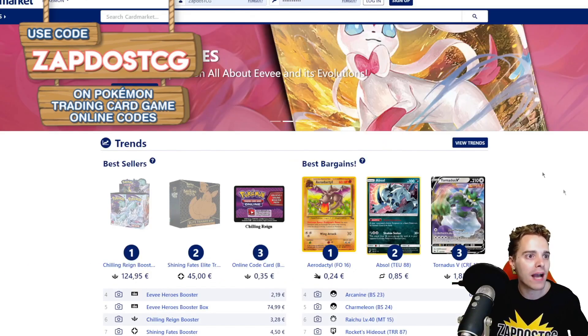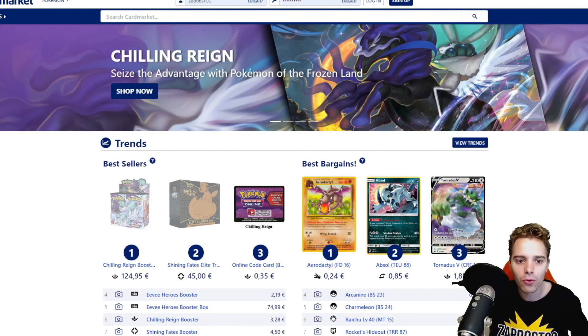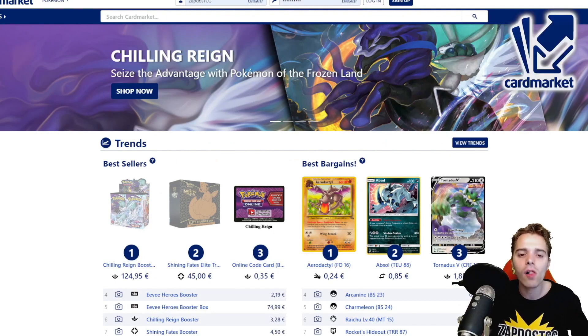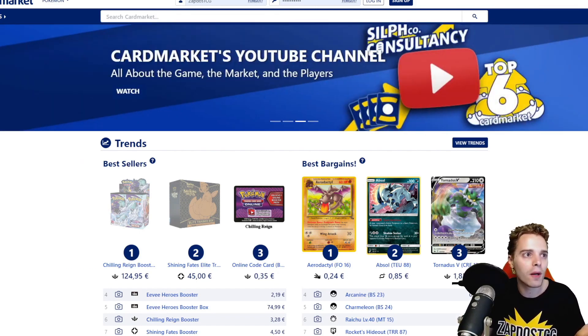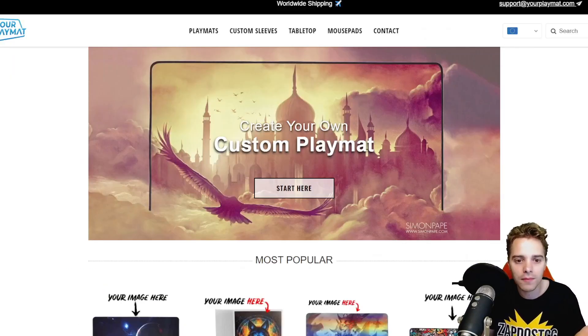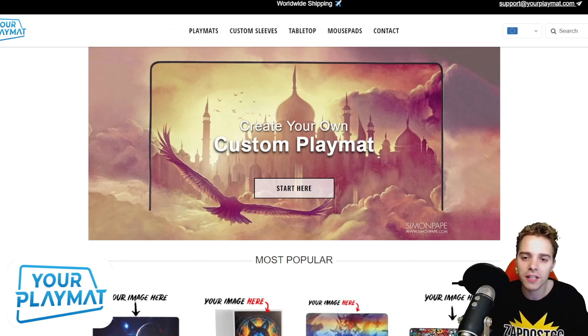This video is also sponsored by Cardmarket.com, a European platform where you're going to be able to buy and sell cards to people all across Europe. I personally use it every single day and they even have old-school cards for collectors. Last but not least, this video is also sponsored by yourplaymat.com, where you can create your own unique custom playmat. Use the coupon code ZAPDOESTCG10YP for 10% off your complete order, or click the link in the description to create your own fantastic playmat for the new season.